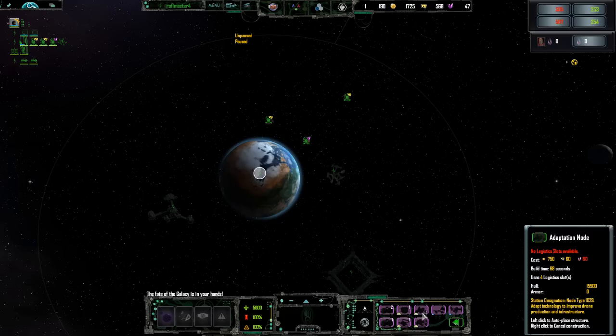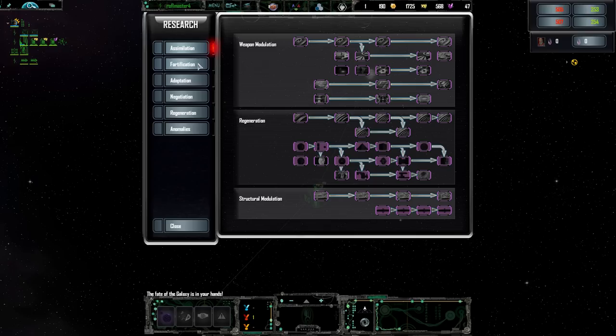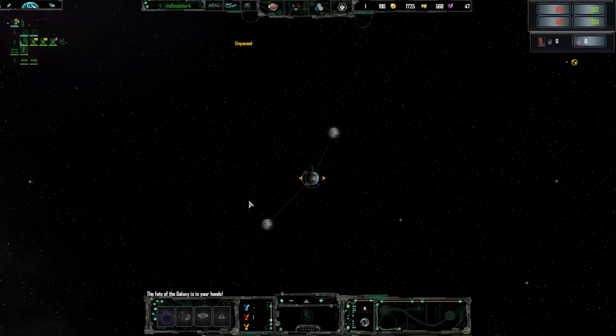Alright, let's get planetary logistical development going so I can get another adaptation node. Here's the research tree — look how clean this is. We have assimilation, which basically means kill people and make them join your collective. We have adaptation, which gets more resources and allows you to colonize other planets. And then we have negotiation, which is completely irrelevant. So we're basically going to be on the offensive for most of the game.